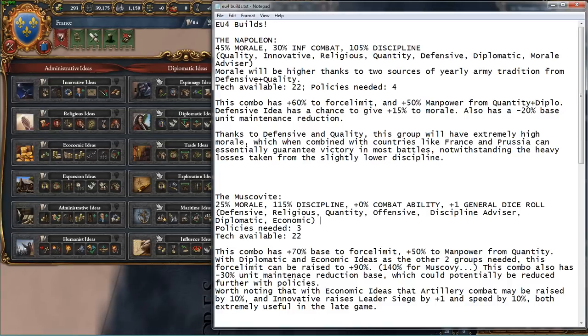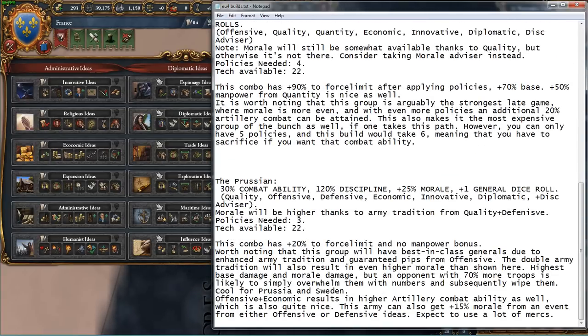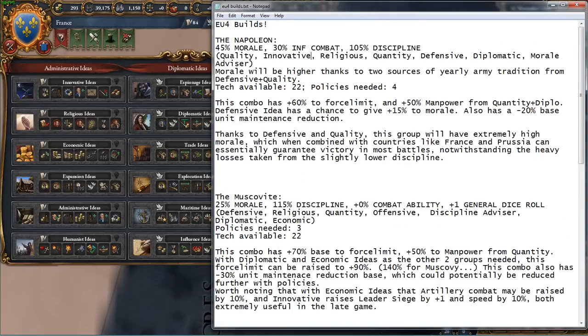It's worth noting as well that the Napoleon and the Muscovite are also going to have Deus Vult if you take religious ideas early, which is pretty good depending on where you are in the world.